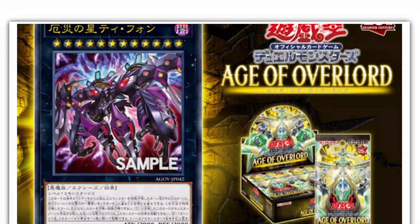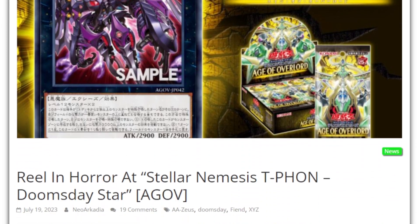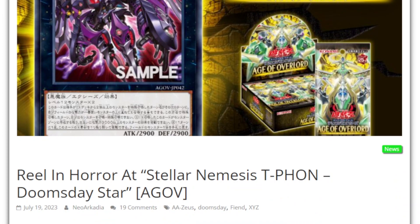What is up YouTube, HP here, good morning to all. Today's video is going to be on a card coming out of the Age of Overlord. We have Stellar Doom — Stellar Nemesis Typhoon, the Doomsday Star. It's a very unique card, but not too unique because it's in reference to another monster we currently have in the card game.